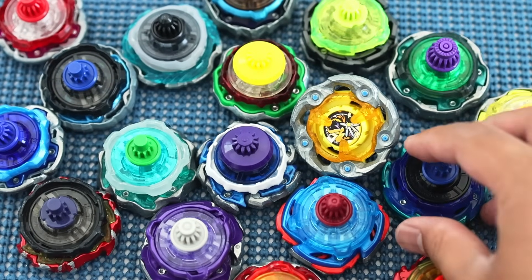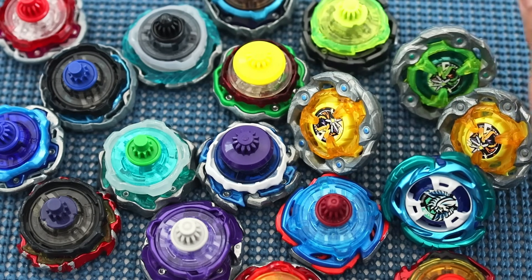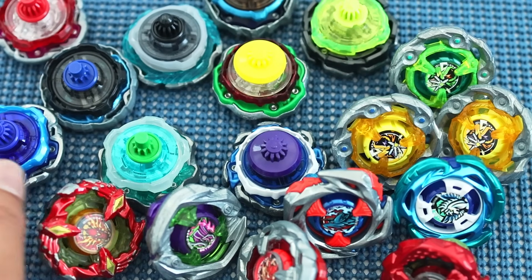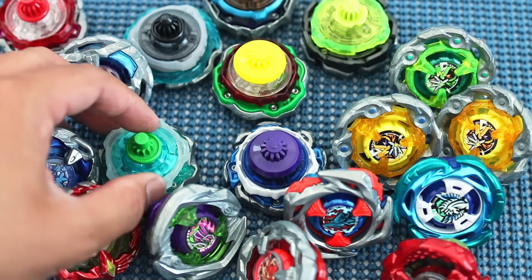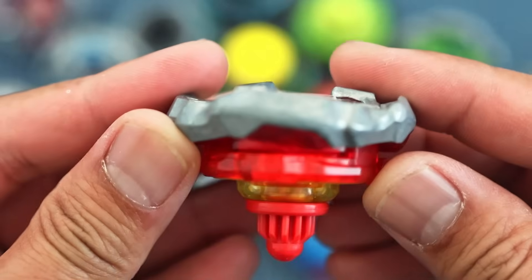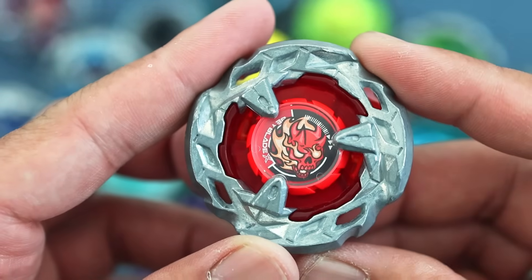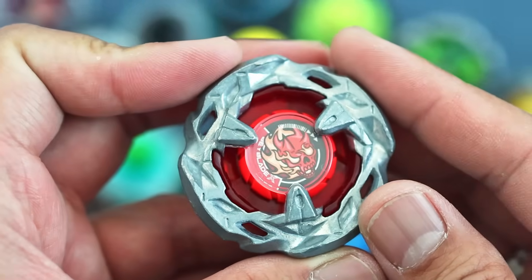For our first statistical category, we go with the top 10 combos by win rate. I have filtered the data so that only combos with at least 31 battles are considered, making the list more consistent. At number 10, we have Hell Sight 360 Ball with a 59.23% win rate in 130 battles. Hell Sight was the king of stamina until Wizard Rod took over around April.